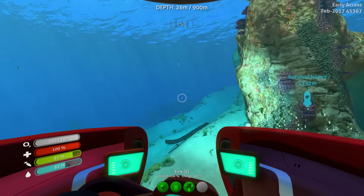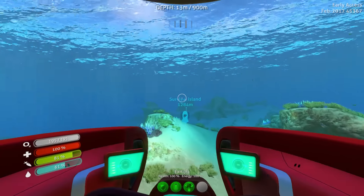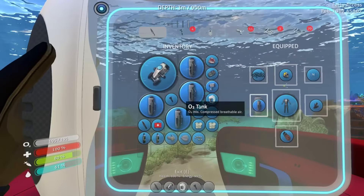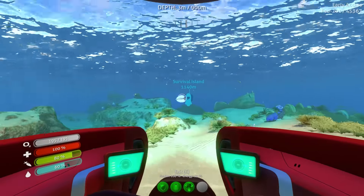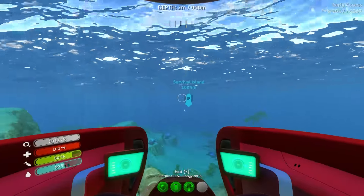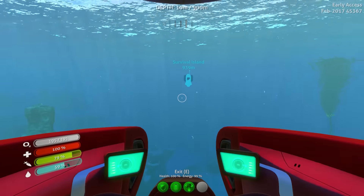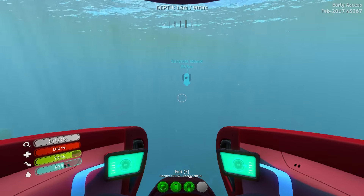Alright. This thing is way faster than the Cyclops so I don't need to take the Cyclops. I'm not going to really need to store anything, and I think our energy reserves will be good enough. I kind of roughly know where the entrance is — I have to head straight towards what I've named the Survival Island.